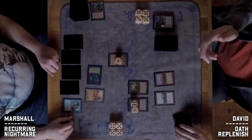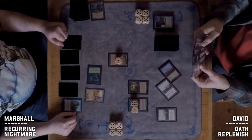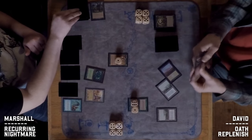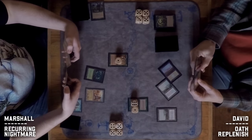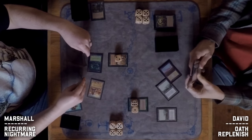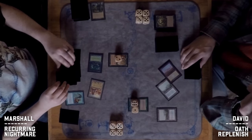The Terravore is currently a 7/7. David draws for his turn and plays another Brushland. Then he plays a Seal of Cleansing on his own Oath — interesting. The commentator wonders if David has a Replenish in hand. Notably, David could get another Oath trigger after Marshall plays the steal-your-best-creature effect, since that is technically a creature.